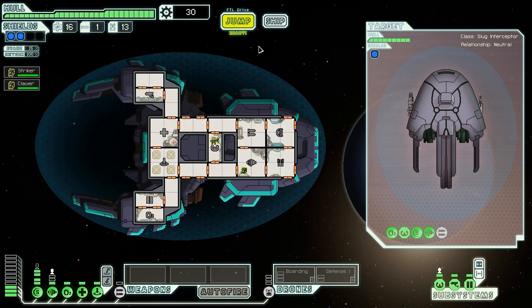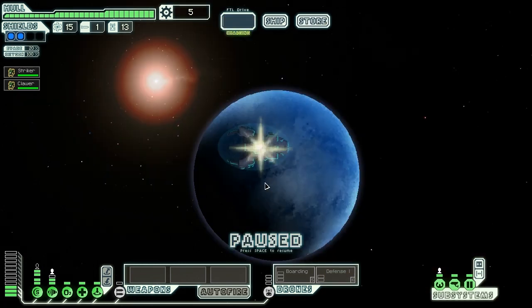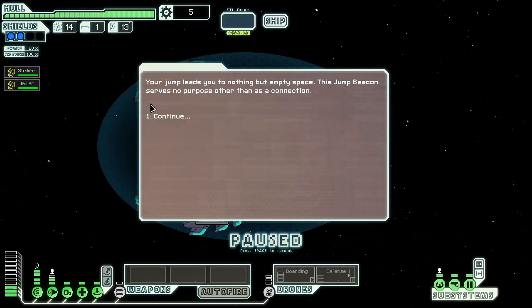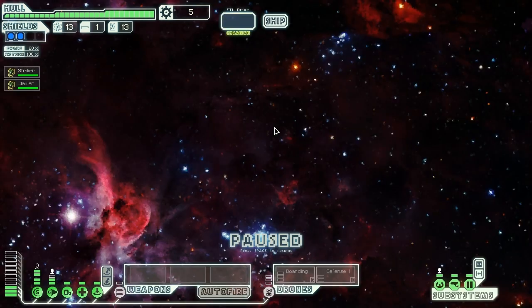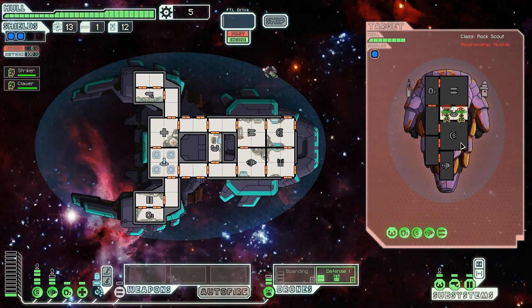The next upgrade I want to get is going to be some more power to keep these engines running. Oh, that's a very close destination. Thanks for doing absolutely nothing for me - they should at least give me some scrap since my hole is completely fixed. It's a sexy looking ship. I'm going to fly up and around through the nebula. Cannot pay your toll, we have no scrap for you. Let's put this defense drone up and fight some - I thought these would be rock dudes, I forget that pirates have very random crews.